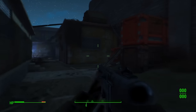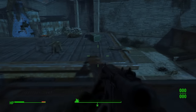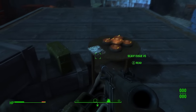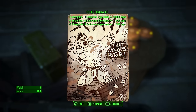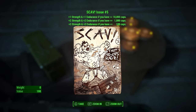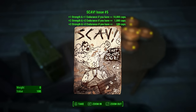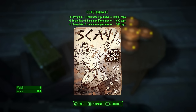Head towards the red crates, continue up the wooden planks, up the ladder, and watch yourself — there are a couple of enemies and frag mines about. Disarm them and take out the enemies. Once you get to the top of this roof, next to a pile of mines, you will find scav issue number five. This is probably the most impressive — it gives you a crazy strength and endurance bonus if you only have around 100 caps. It's pretty OP, so if you don't get the others, make sure you get this one.